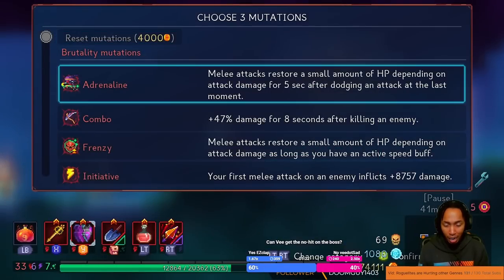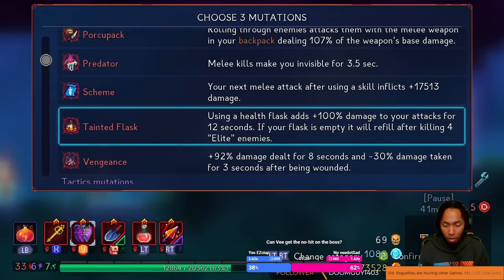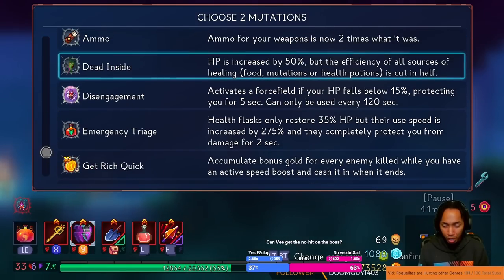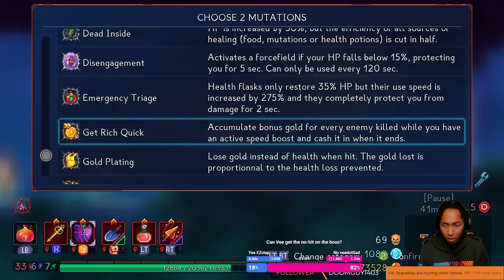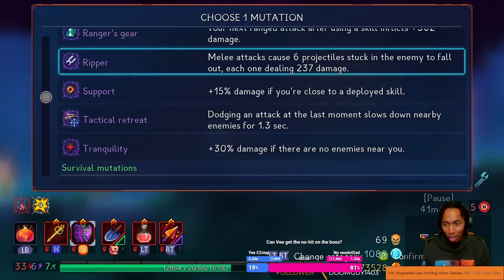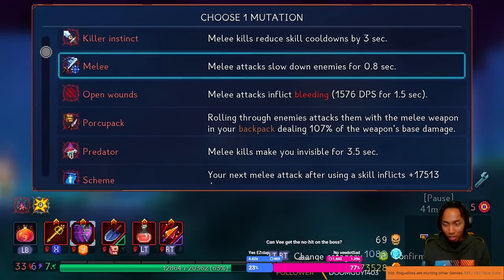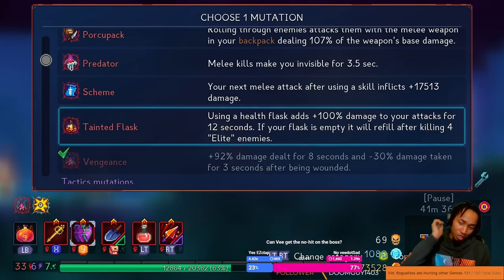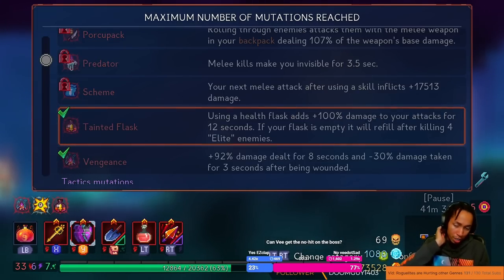We're gonna reset now. Vengeance still — I don't really want to take No Mercy. I'm trying to think so I don't have to reset later. Even though I have $73,000, I don't want to reset later. This is my money. They're probably just Tainted Flask or something. Double damage — seems sick.